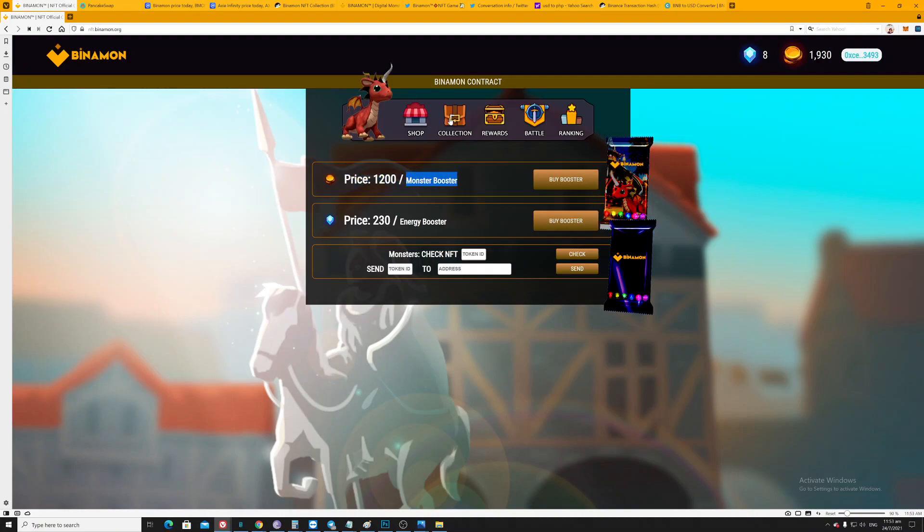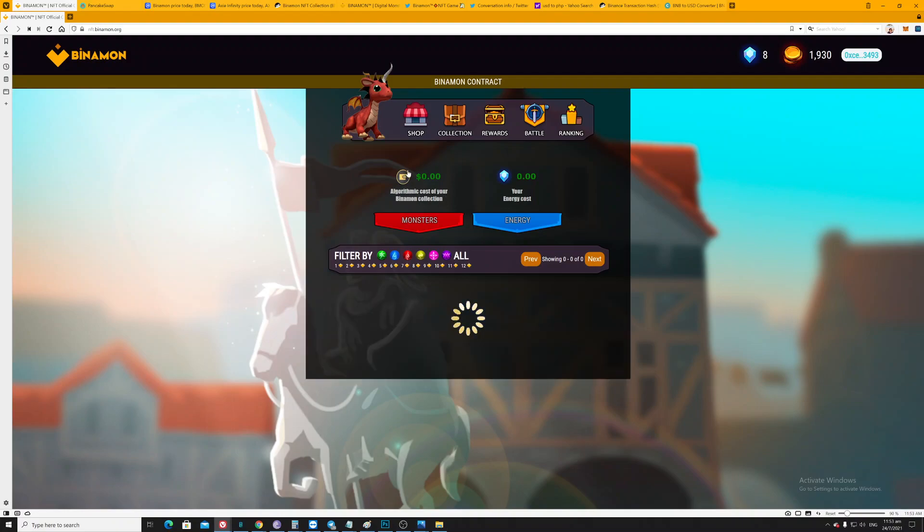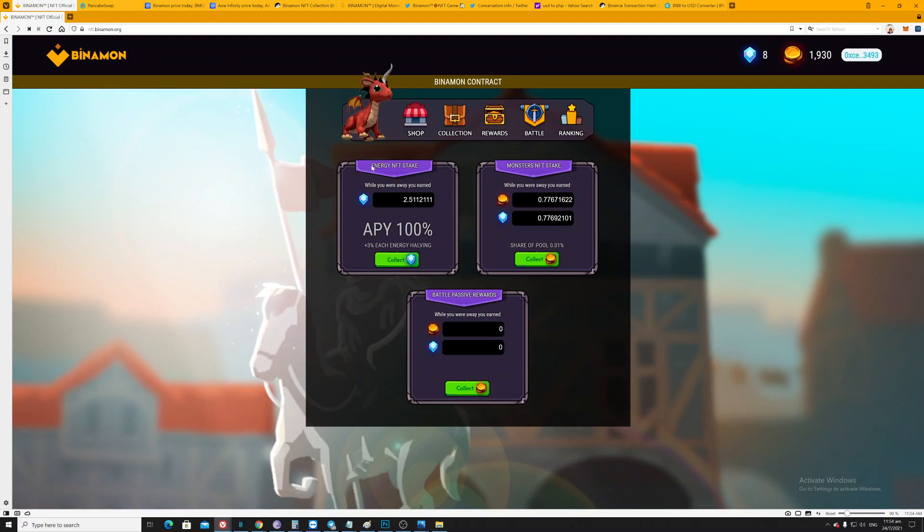I don't care how much the algorithmic cost is on your energy — the main reason I want to buy energy NFT stake is because it's based only on your energy cost. For example, if you purchase two cards with 230 energy each, you get a total of 460 which reflects here. Unlike the monster booster — if you get a low monster like 10, 10, 10, it only totals 30 algorithmic. It's really difficult to get special characters.